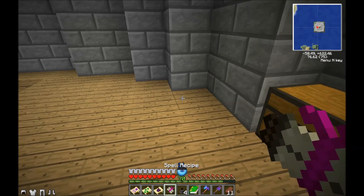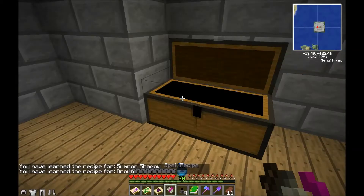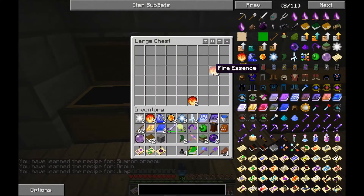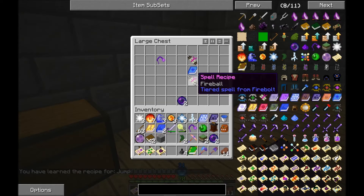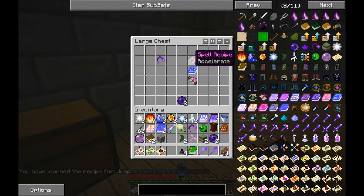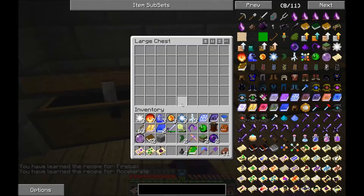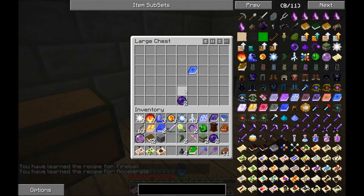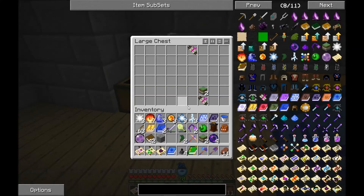I'm just going to loot it all. I'll take these Fire Essences. Ice. Fireball - already have that, but what the hell, I'll take it. I don't know if I have Ice or not, but I'll take it. Chain Lightning - I know I have that, it's actually not a very good spell.